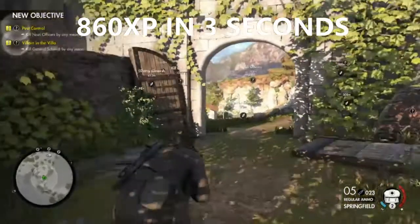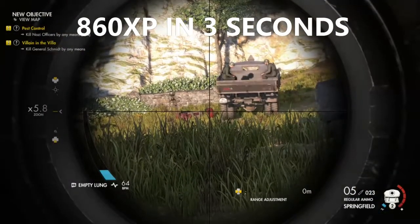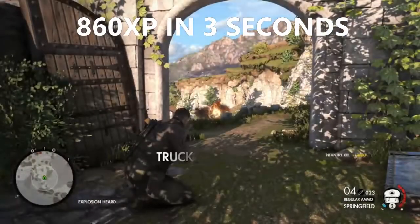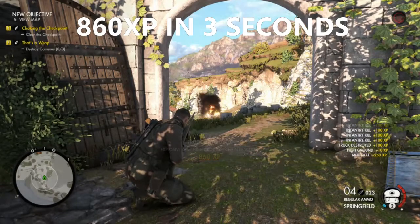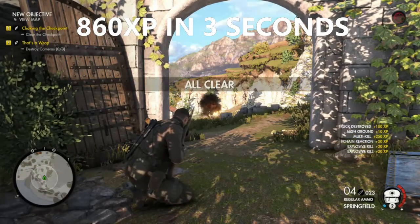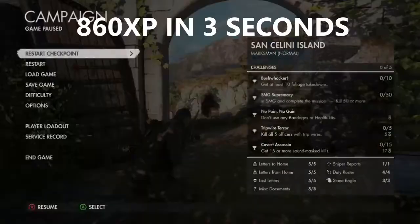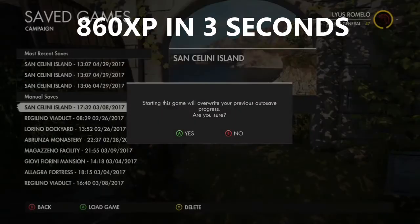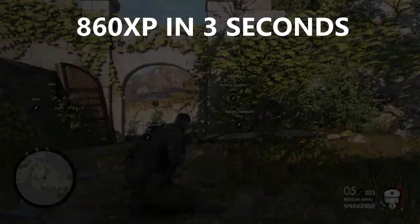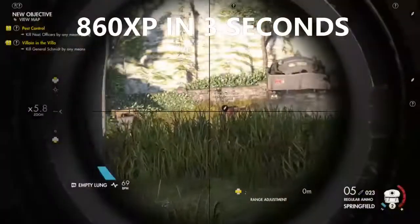You get multi-kill explosions and you'll see on the bottom right everything that it counts. Every time I go to restart the mission you'll see the little round circle on the top right, and you can see how it's getting closer to level 48 — right now it's at 47.